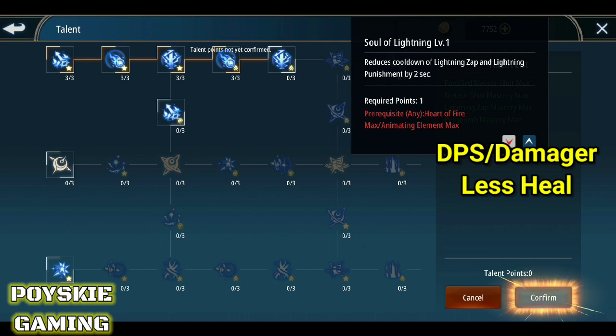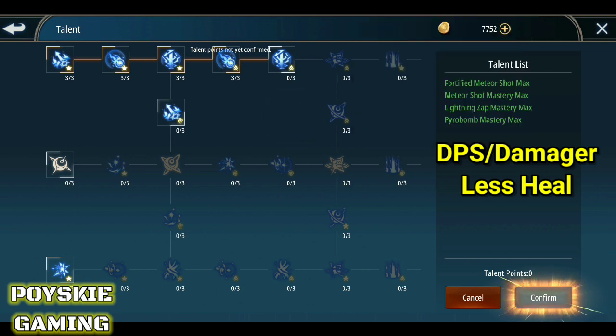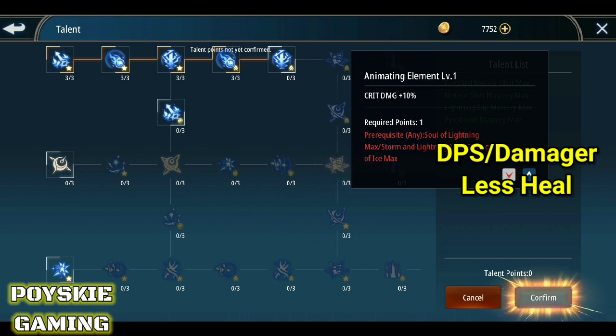Ang susunod naman is yung Soul of Lightning — reduce cooldown of Lightning Zap and Lightning Punishment. Tapos ang maganda rin dito is yung Animating Elements — kukunin mo rin siya. Critical damage plus 10%, mas malakas yung critical damage.